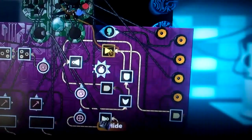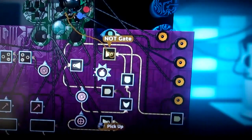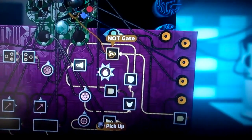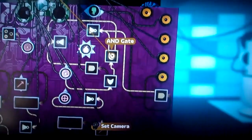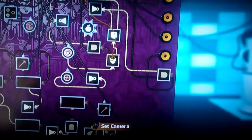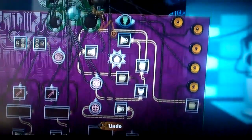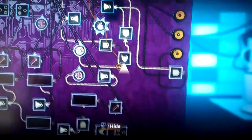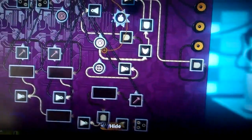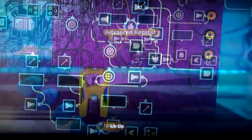This one checks to make sure you're not holding gas, and what that means is if you're not holding gas, I still want you to be able to steer. So it runs through this OR gate, and then this one checks to make sure you are running gas. And then you hook that up to the on switch of the advanced rotator.